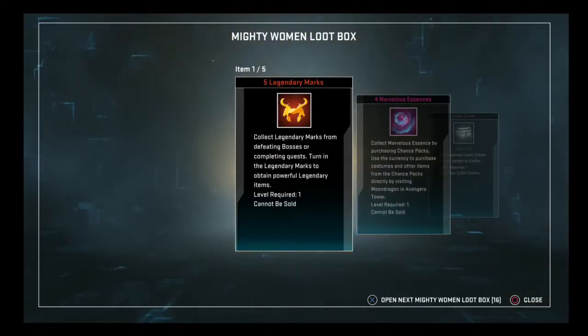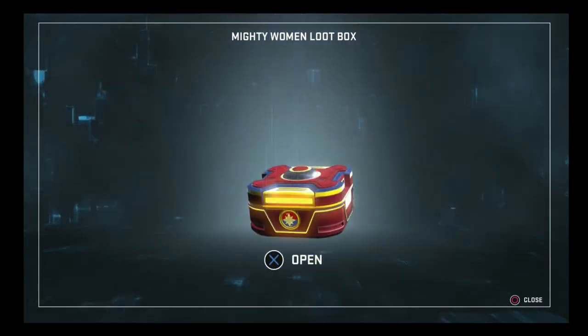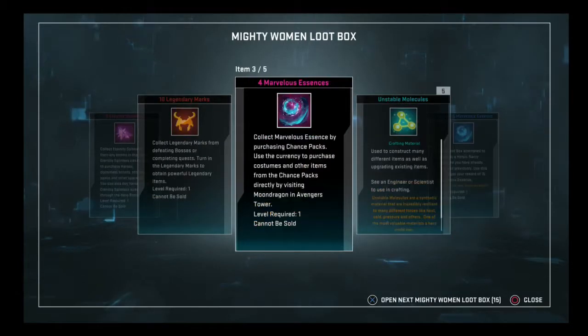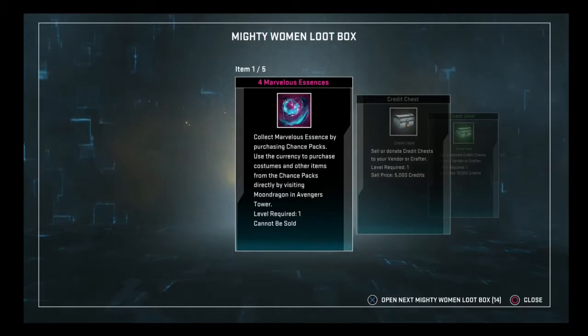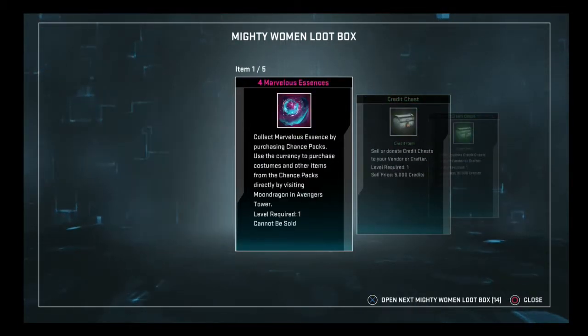Our luck has got to turn around here. 5 legendary marks, 4 essences, a small credit chest, our old buddy old faithful — the Matrix of Unbinding — and a random hero ultimate gift. 2 splinters, 10 marks, 4 essences — so we got 19 essences again — 5 unstable molecules. Come on, guys, I need you to send me your energy back through time when I was making this video. 4 essences, and there's another 15. Random hero ultimate gift. Medium credit chest, small credit chest, and 4 essences.